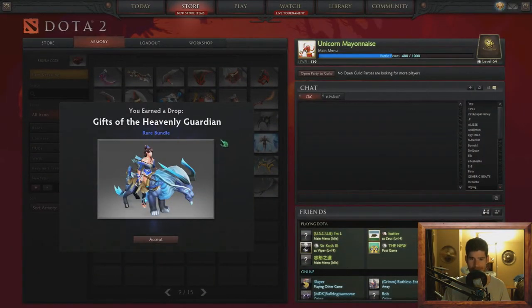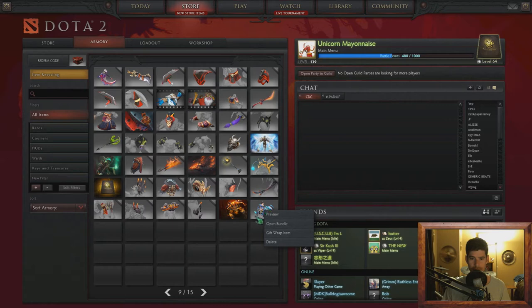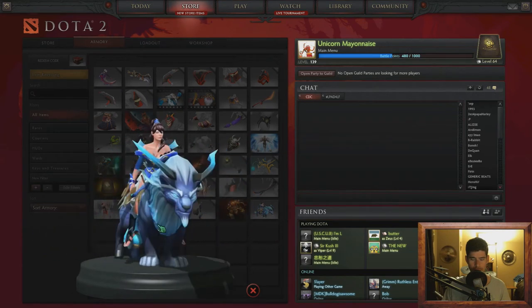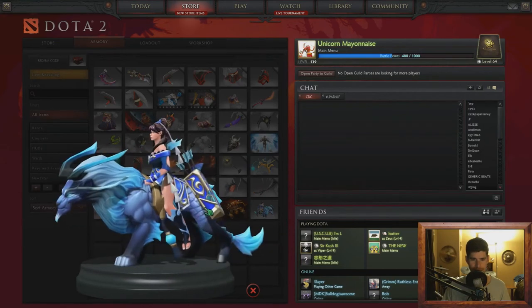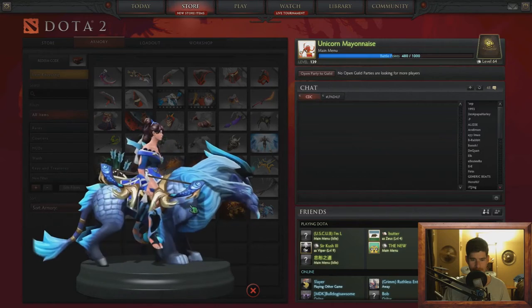Alright, that's not so bad — that's a rare bundle which I do not have yet. Let's see what it looks like. Very cool! I don't play Morana that much but I do occasionally. I may start playing her more. I like how — is it a tiger? Like a liger?